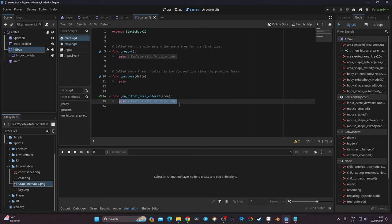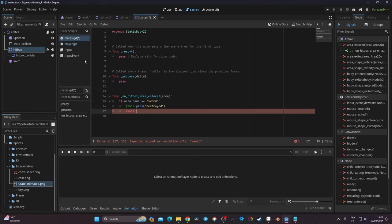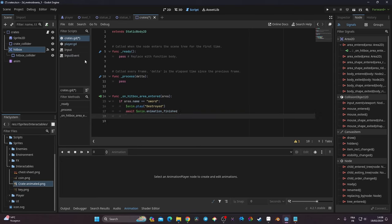In the connected function, I first check if `area.name == "sword"`. If it is, I get a reference to the AnimationPlayer with `$anim` and call `anim.play("destroyed")`. Then I use an `await` coroutine — `await $anim.animation_finished` — to wait for the animation to finish before calling `queue_free()` to destroy the object.